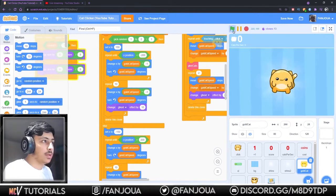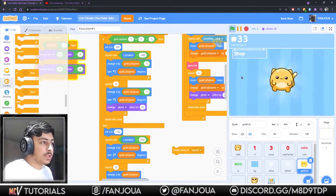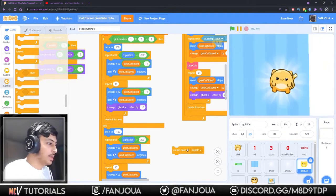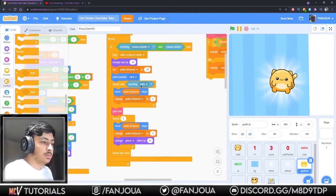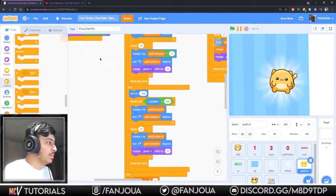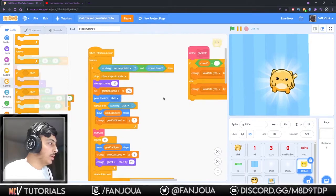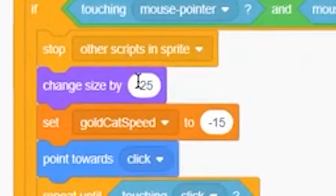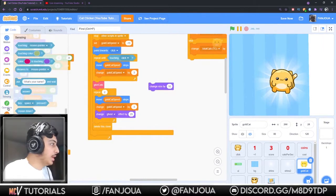Where is the change size by thing? Create clone of myself - does it change size? No it doesn't. I have to do that. Where is the code for that? If touching click - okay, I forgot. Here we have the click detection. Change size by 25 only - no, remove this change size by, and put the divide thing.